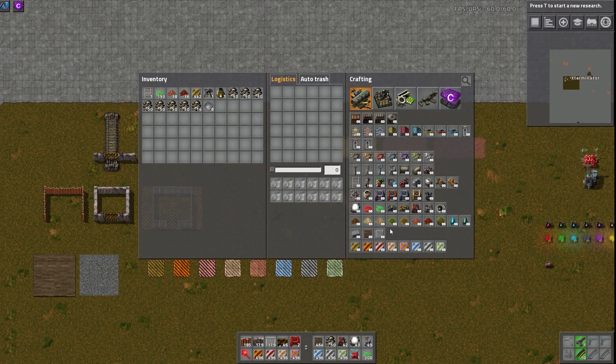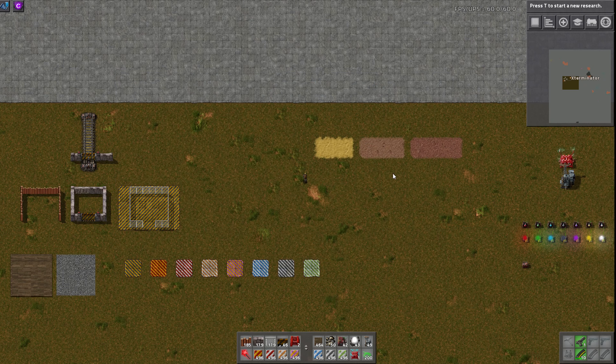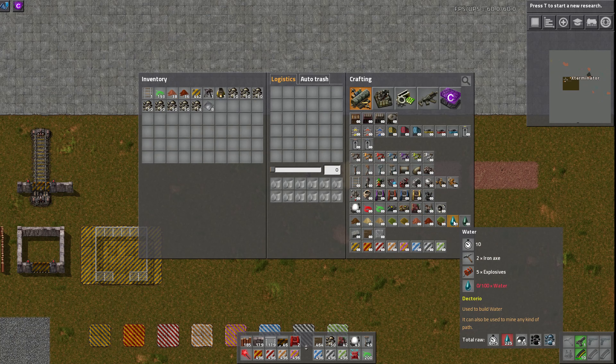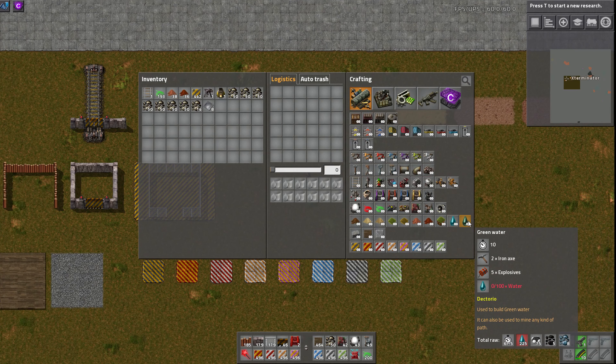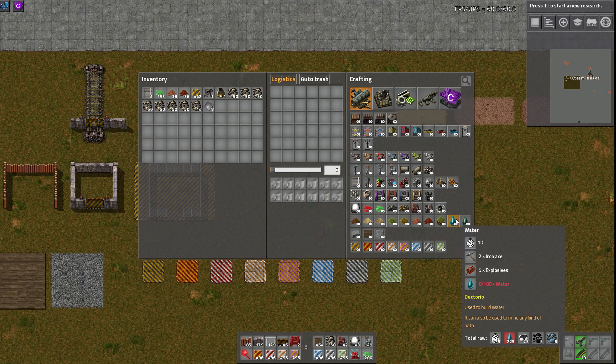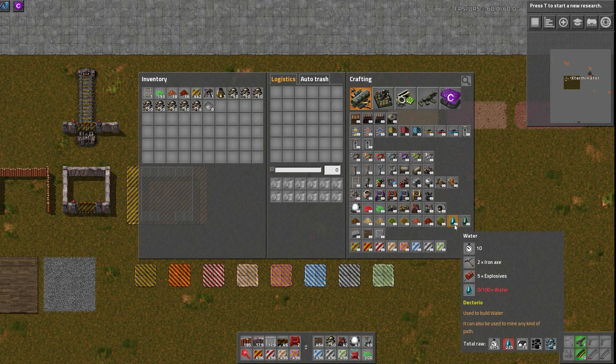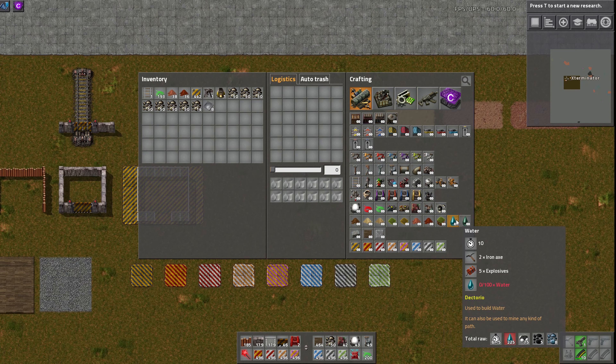Over here we have the landscaping. You can make dirt just from stone, some sand — which is what I've placed here — grass, which is pretty much landfill, dry grass, red desert, and dark red desert. It also has water and green water for water fill, which is quite interesting. For the water fill recipe it takes two pickaxes, five explosives — which kind of makes sense, you have to blow up the ground to make way for the water — and then actual water. It's not super overpowered, kind of like landfill, which I think is a good balance.